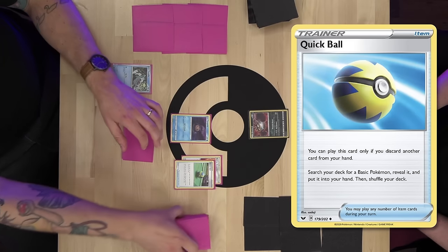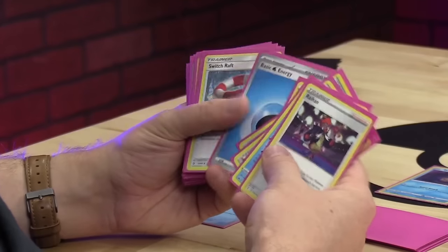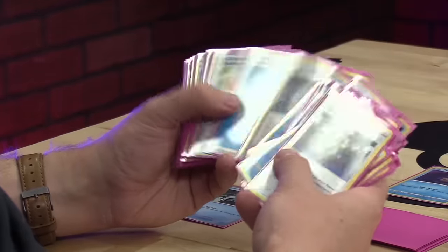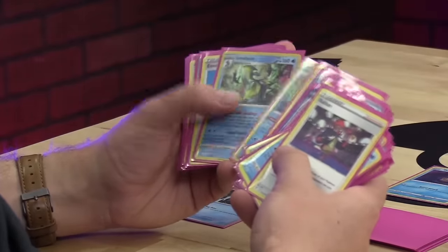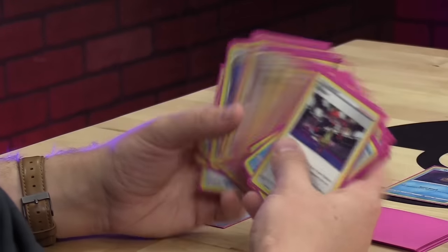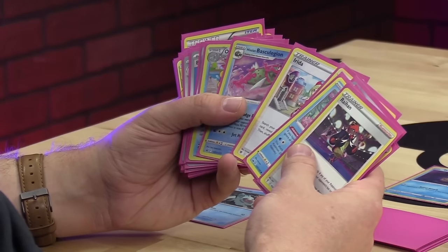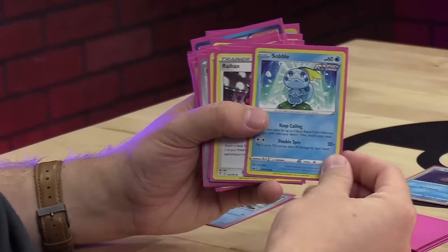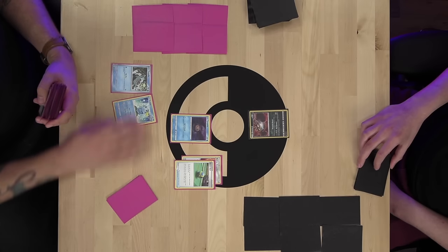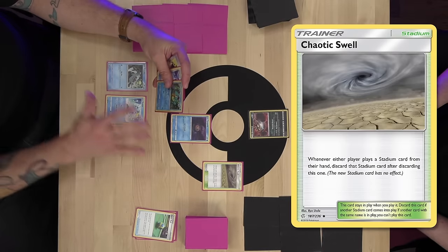We've got the entire Inteleon line. It looks like Remoraid is not here, so it's going to be a Sobble-into-Drizzile angle. With Quick Ball, I'll grab Sobble and bench Sobble. Put Chaotic Swell into play and pass to you.